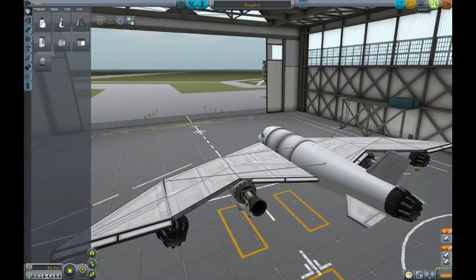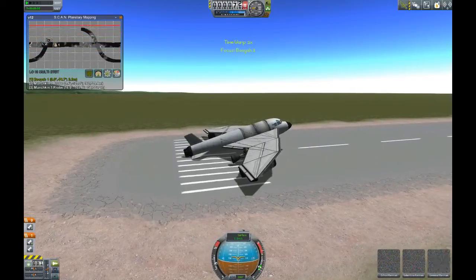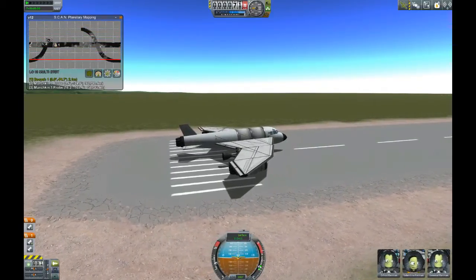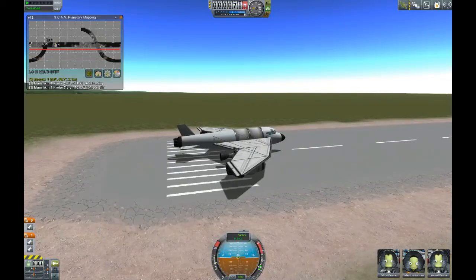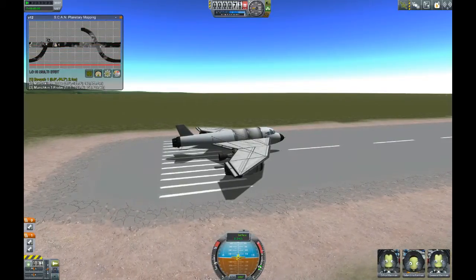So there we go for another try with my plane. Valentina is in the cockpit and we have Erfrat and Lammal as our little tourists that are in the contract I accepted. I hope I do not regret accepting that contract.